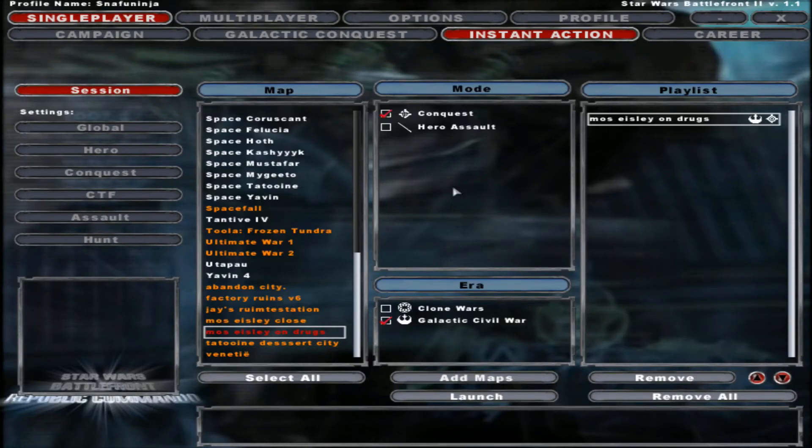Hello everyone and welcome back. Today we got another Star Wars Battlefront 2 mod video, and this one is actually a pretty interesting mod. It's a mod pack so it has a bunch of different maps in it, and the one we're going to be checking out is Moss Isley on Drugs. I don't really know what to say about it, so I'm just going to show you it. Let's go ahead and just dive into it.